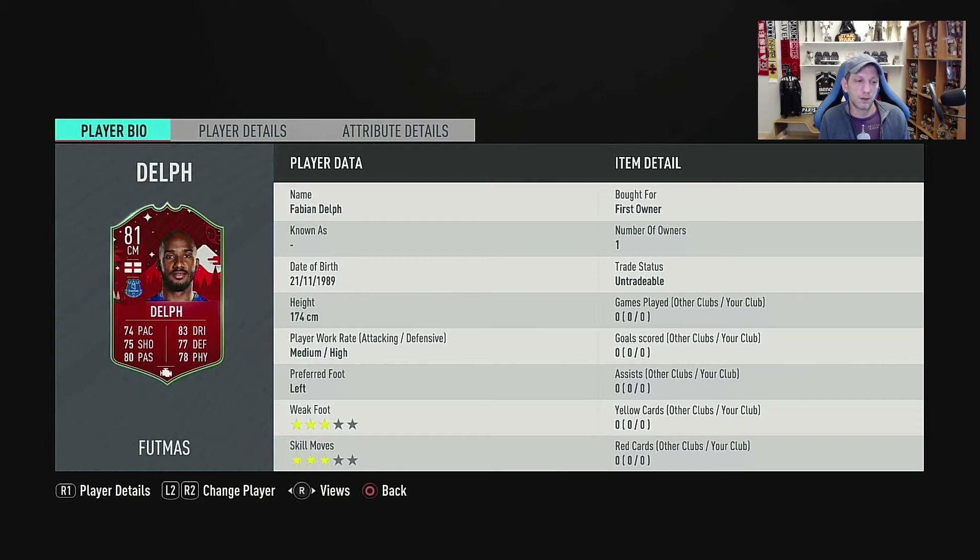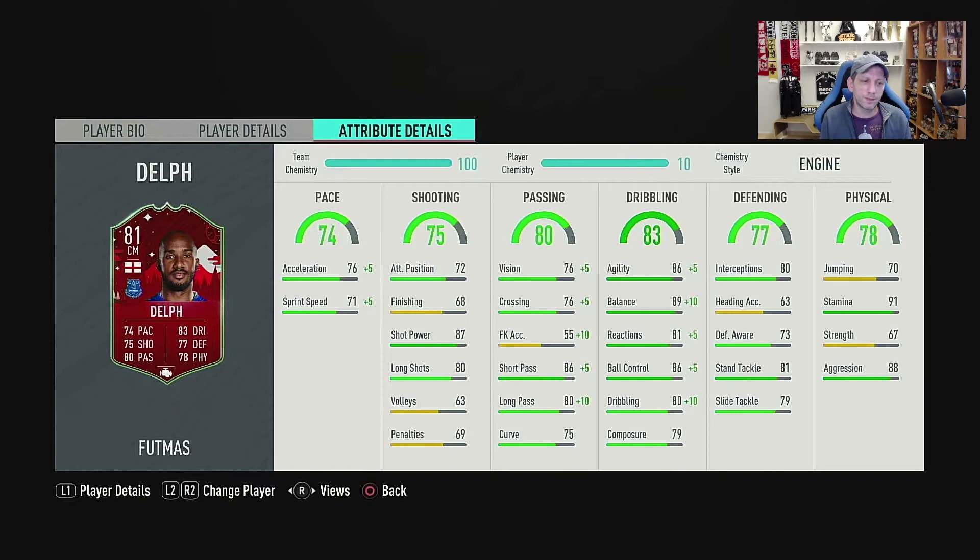His face stats are not looking that promising. Going into further details: his pace is alright at 76 acceleration and 71 sprint speed. It's always nice to have acceleration higher than sprint speed because that's the one you need the most — you need the player to start running right away to cover a small distance. His shooting is not that great; attacking positioning and finishing are very low. He only has 87 shot power and 80 long shots, so maybe he can take a few shots outside the box.